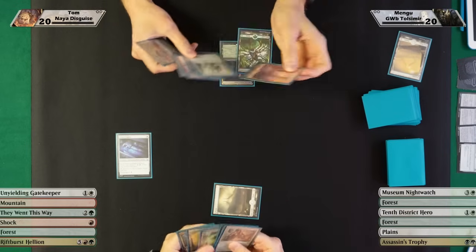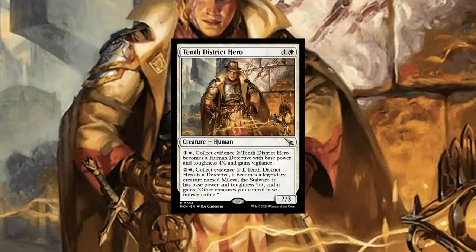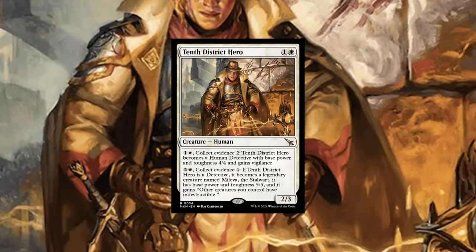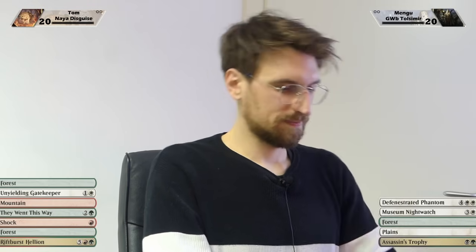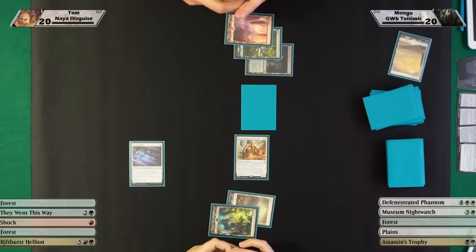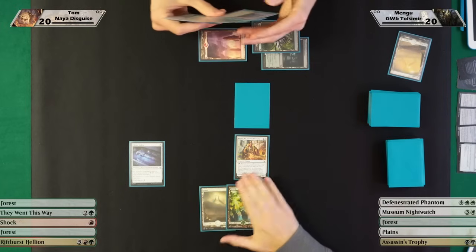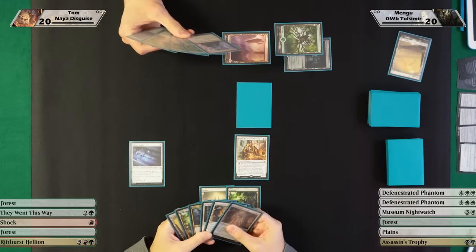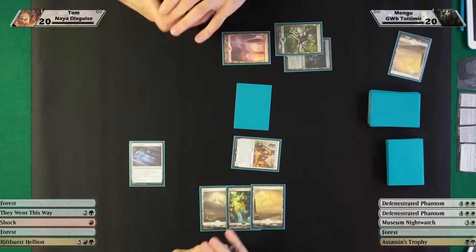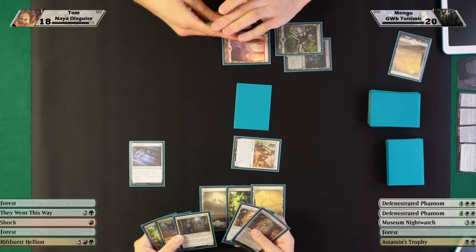Forest, forest — your turn. I have a rare on turn two most likely. Yes — it's Hero of the Precinct District. It doesn't do much for now, but if I'm able to collect some evidence this will become a 4/4 with vigilance, and it can get really strong. Okay, Mountain and a trap card face down — so we're starting to disguise. This has Ward 2, meaning if you have a shock you have to pay three mana to kill it, but my Hero is bigger than yours already.